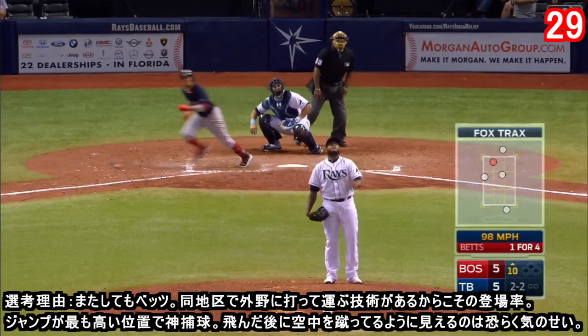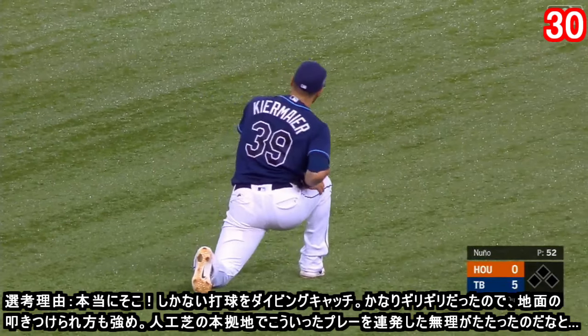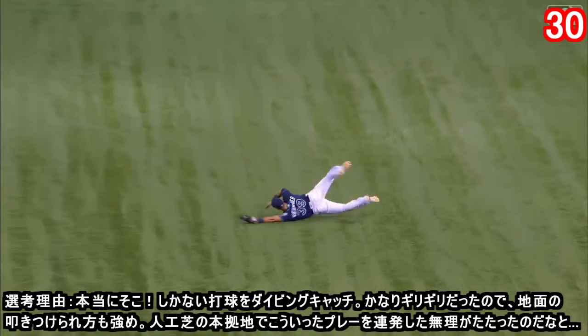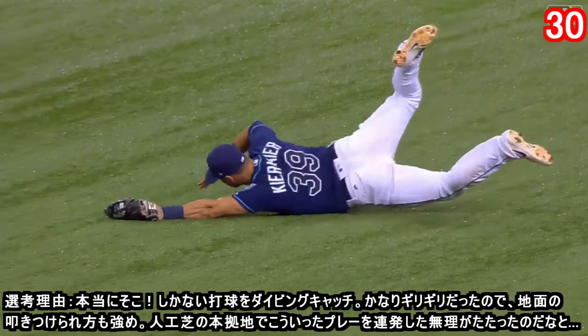Kiermaier made the leaping catch to prevent extra bases. A little looper into center and that's caught by Kiermaier, Kiermaier coming straight in. Good grab by Kiermaier, takes a little time getting up after a hard landing. He got off to the side of the baseball — these can be difficult coming straight in — but watch him come straight in then get to the side and take it down, makes for an easier landing.